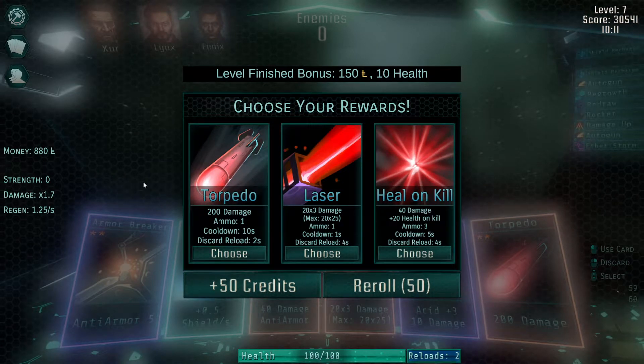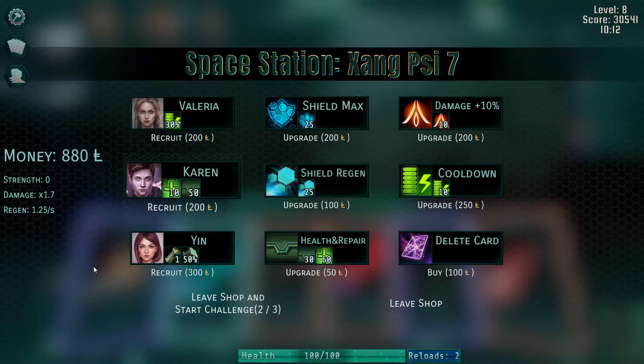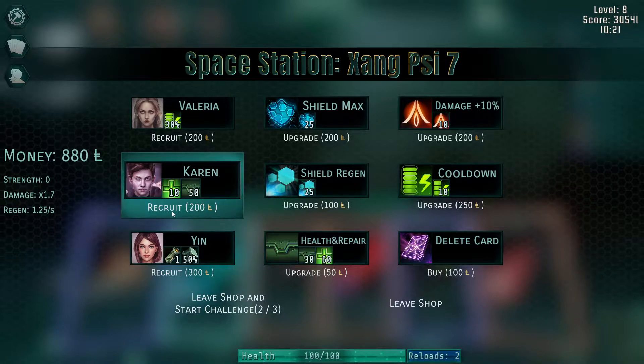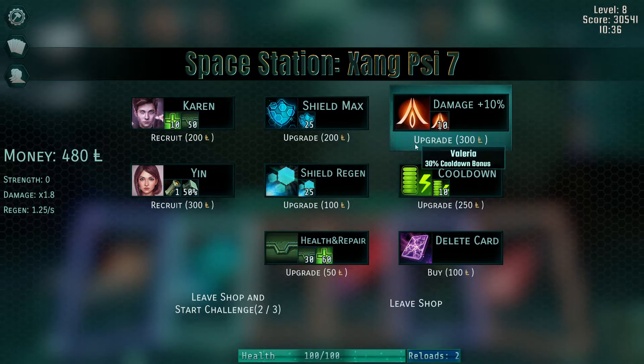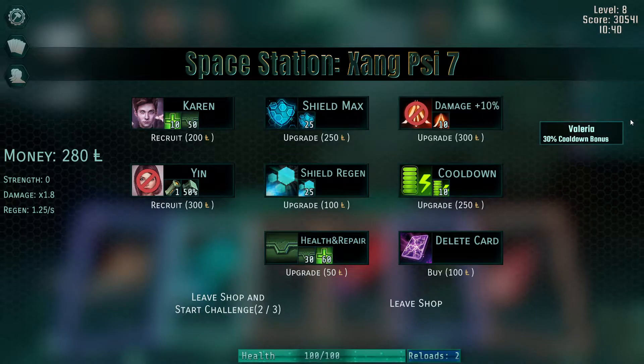Another torpedo — I'll get it. The torpedo is so good. Plus one reload for an ammo multiplier. Karen repairs 10 health after each level and gives 50 extra maximum health — that would probably be pretty nice. Valeria too. Then we'll get shield max and damage max.